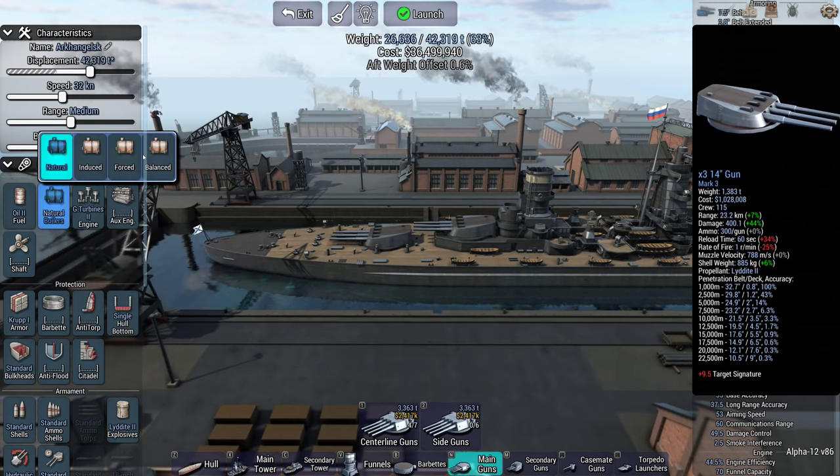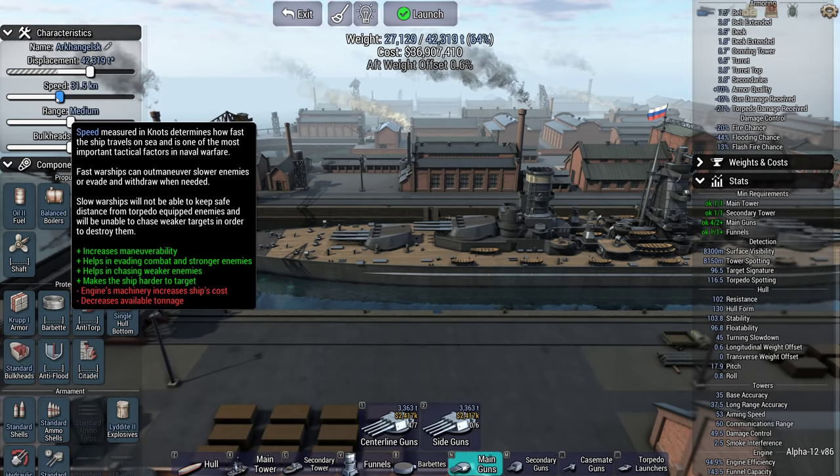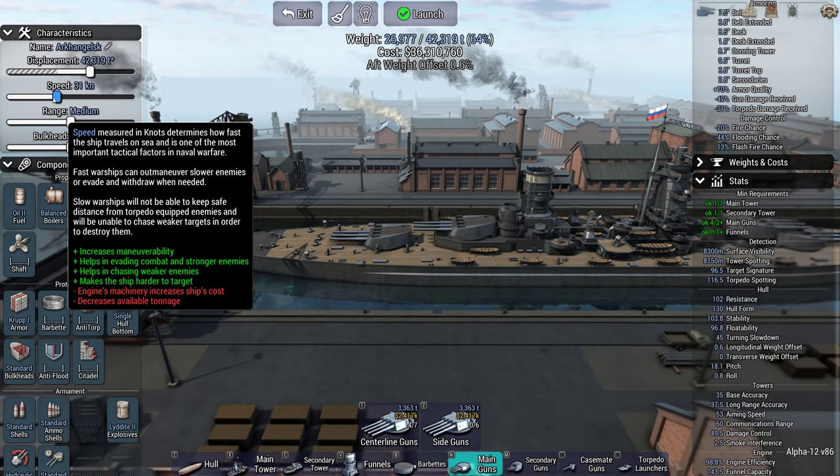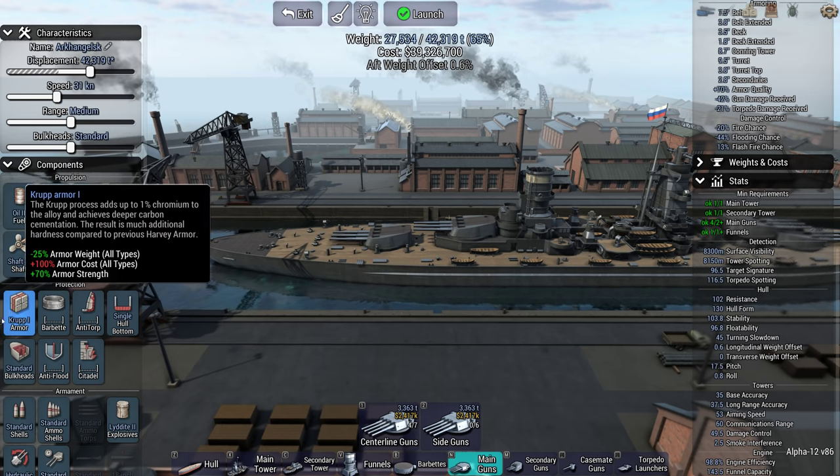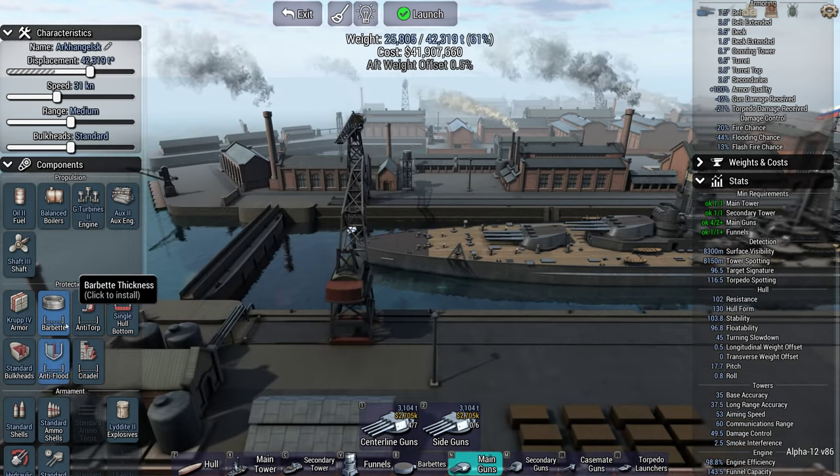Let's look at speed - how fast can we go on a natural boiler? Not very fast on balanced. 31 knots - that's more than respectable for 1930, I think.